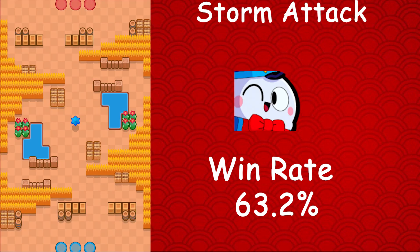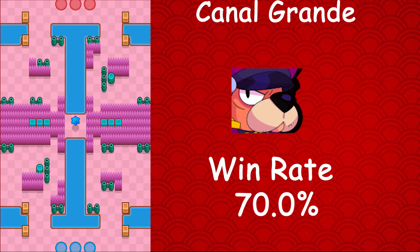Next up Lou, whose best map is Storm Attack — he has a 63.2% win rate, a 0.4% usage rate, and a 0.2% star player rate. Make sure to use him on this map. Then Ruffs, whose best map is Canal Grande — he has a 70% win rate on Canal Grande, which is incredible. Ruffs also has a 0.9% usage rate and a 0.2% star player rate, and he's the best brawler on Canal Grande. Make sure to use Ruffs on this map.